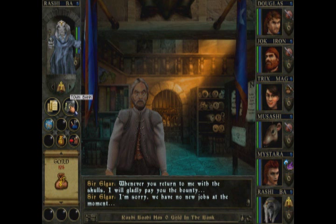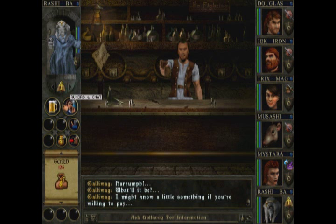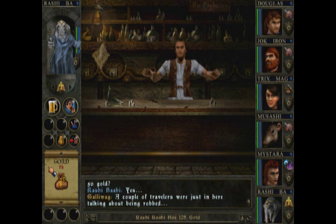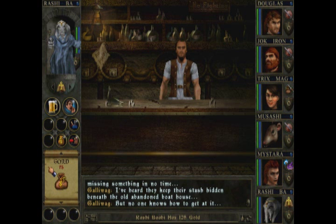There is a bank here too — you put money in here and when you go to other towns you can get the money back. Now let's go to the tavern. The barkeep offers rumors for 50 gold — expensive but yes. 'A couple of travelers were just in here talking about being robbed. The gypsies over at Nymph Lake are up to their usual. Don't let them get near you. They keep their stash hidden beneath an old abandoned boathouse.' Excellent.